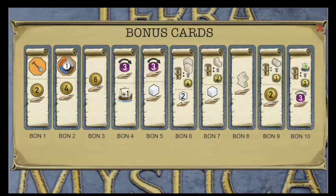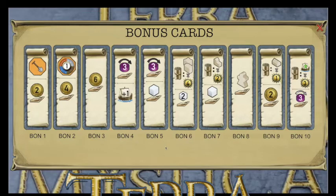To summarize: there are 10 bonus cards in total, you'll be choosing from seven. There are four coin bonuses, three worker bonuses, four scoring bonuses, and three power bonuses. It's always good to know which three are not in the game.